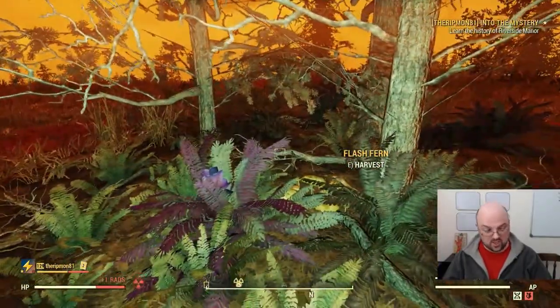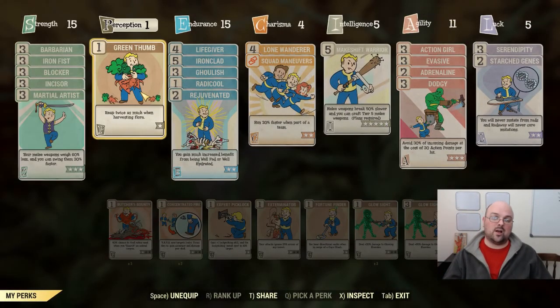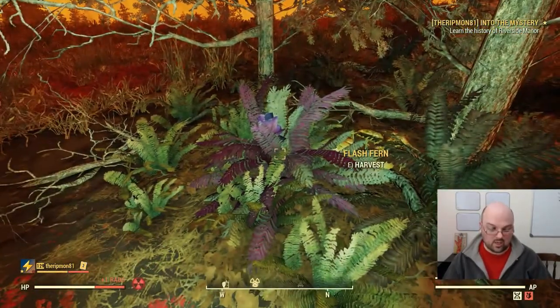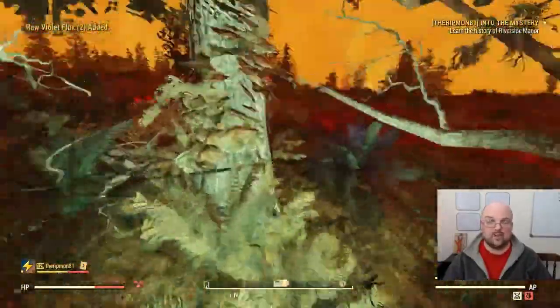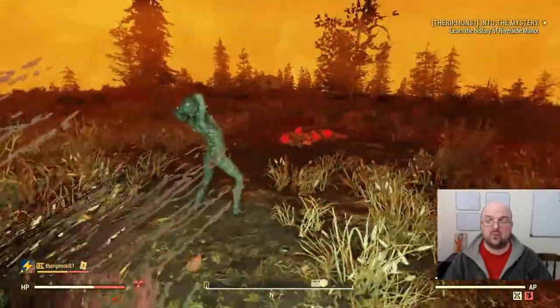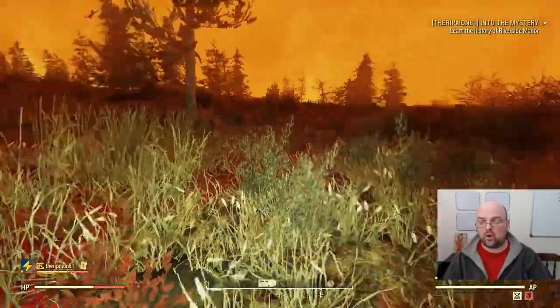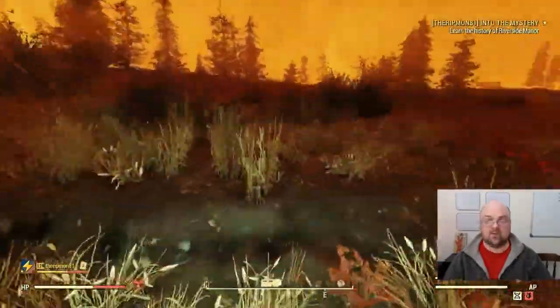One trick I recommend if you are farming this because you need it: equip Green Thumb. It is a one-point Perception perk which allows you to reap twice as much whenever you are looting plants. As you can see, I'm getting two violet flux per fern. There are 50 to 60 spawn points among all the trees in this location, so you can get 100 to 120 of these without breaking a sweat.